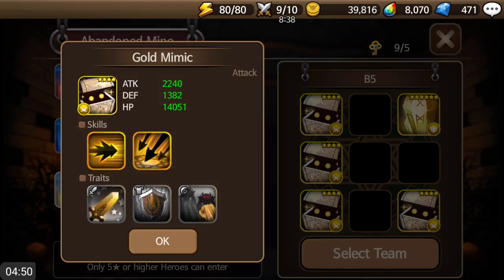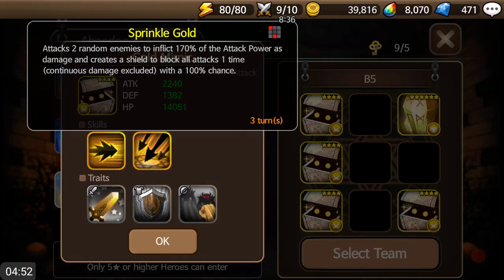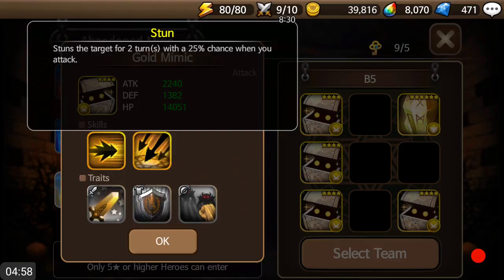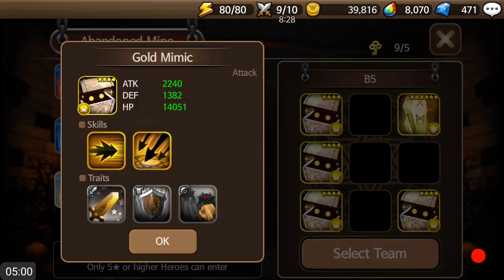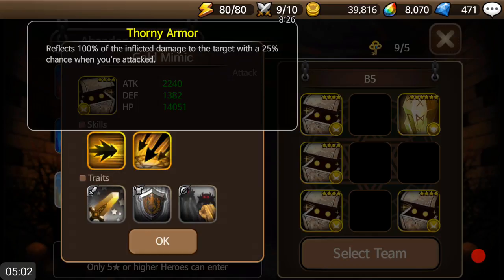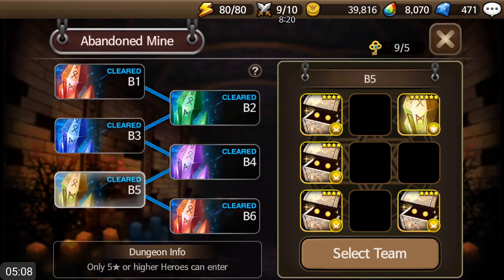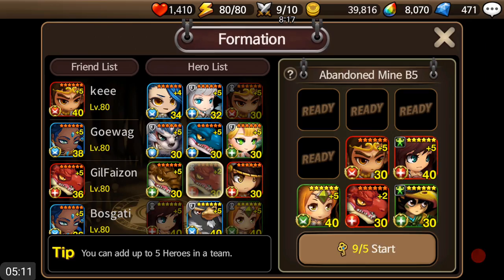Coming into B5, this is where it starts to get a little weird. The attacks aren't as good, but what really kills you is the stun can be annoying, and then that chance to reflect 100% of damage with a 25% chance. With a 25% reflect chance, you don't usually want to nuke it. I've seen some people nuke it though.